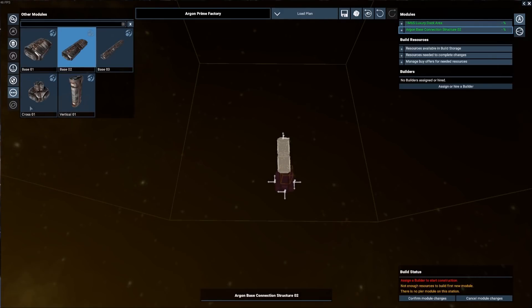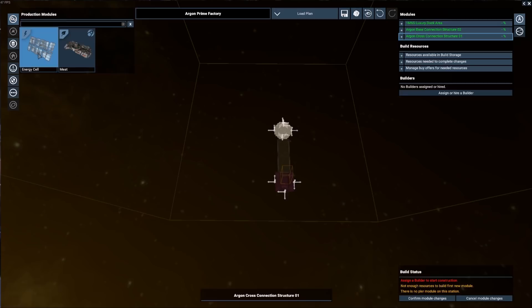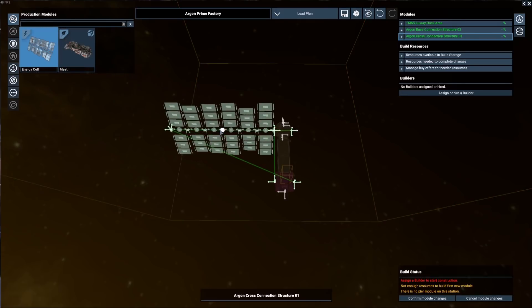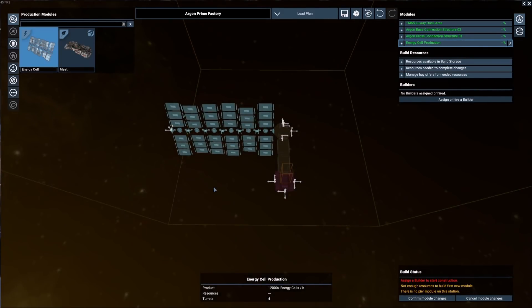Let's go ahead and put a cross connector in here so we can go out in a whole bunch of directions — I wanted to get this connector piece in between to give us just a little bit of room. Now I want to do production — let's go ahead and put some energy cells out here. You can see it snaps right onto that connector on the left-hand side, and that's going to put us some solar panels over here.